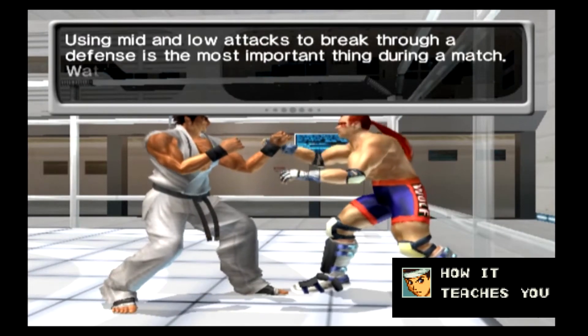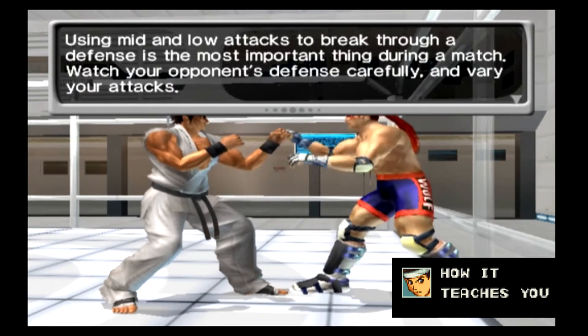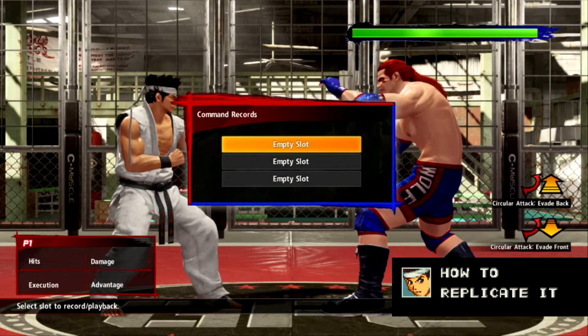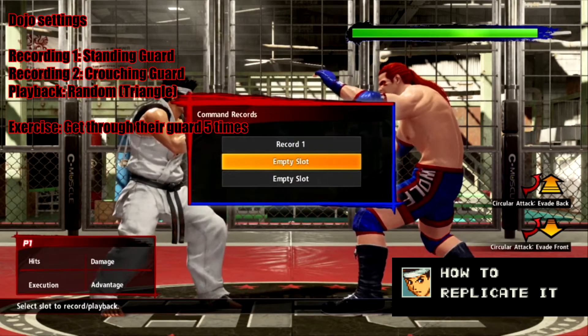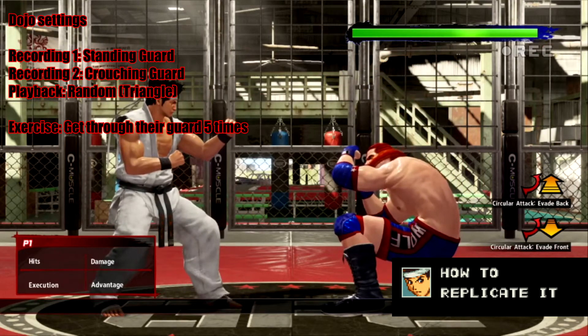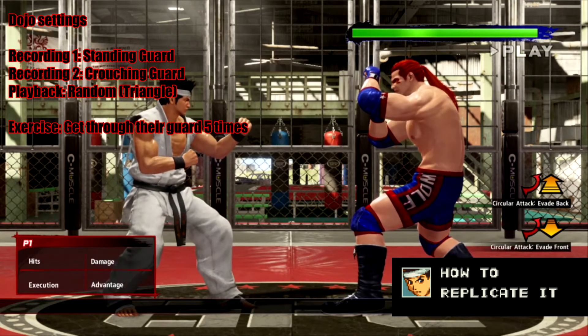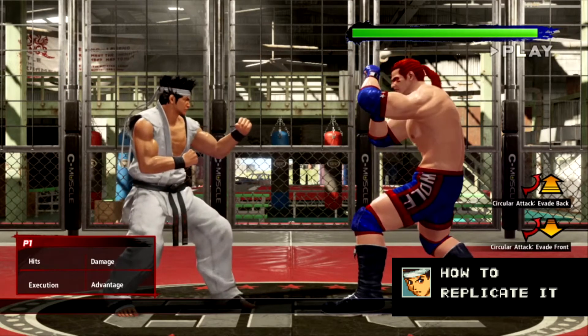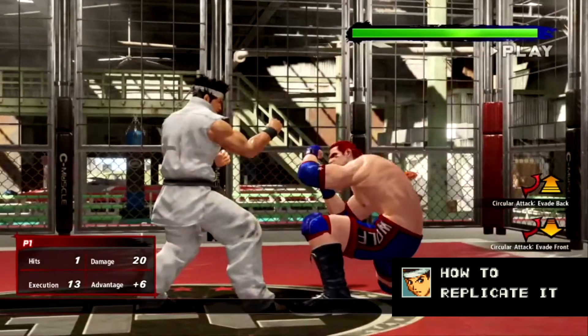How it teaches you this: the exercise asks you to hit your guarding opponent with striking attacks. The opponent switches between a high guard and low guard, and the tutorial asks you to break through their defense by attacking at the right level five times. How to recreate this in Virtua Fighter 5 Ultimate Showdown: record the dummy in one of two ways — either record one long recording of the dummy guarding between high and low changing randomly, or record two short recordings (one where the dummy guards high, one where the dummy guards low) and set the playback to random. Observe that highs are suddenly less desirable against a dynamic dummy compared with mids and lows.